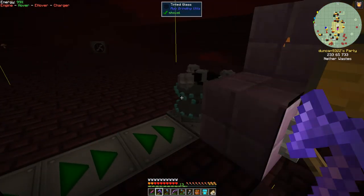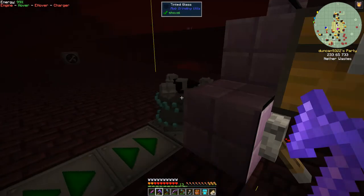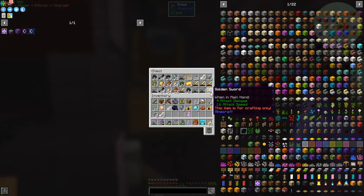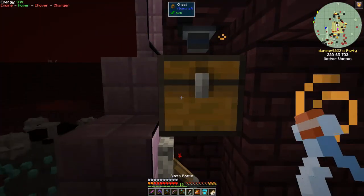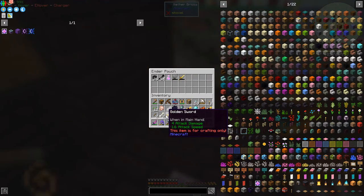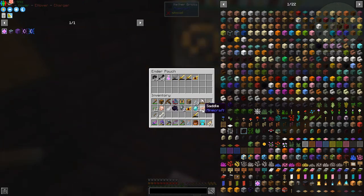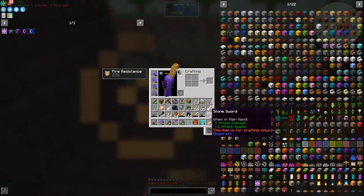I have a mob grinder here and in the mob grinder I've maxed out Beheading, Looting, and Sharpness, so anything coming along here almost gets killed in one hit. I've got 26 wither skeleton skulls and lots of bones. What I tend to do is clear this out from time to time. I've also got an ender pouch so we can put all of this stuff into it. I need some blood — that's the only thing I don't need right now. Let's empty out this chest.